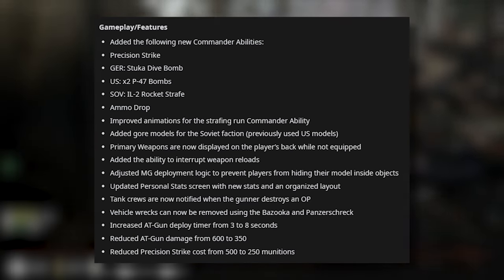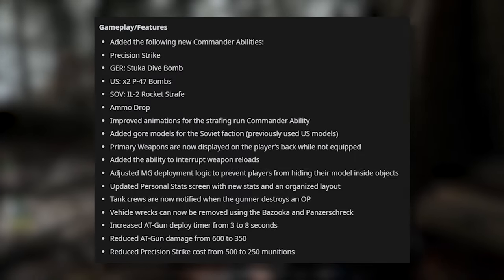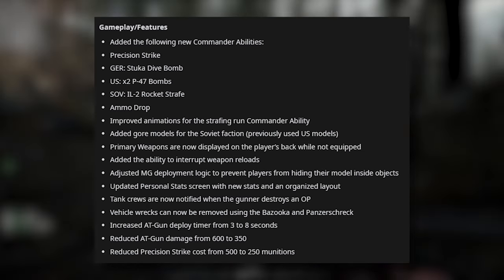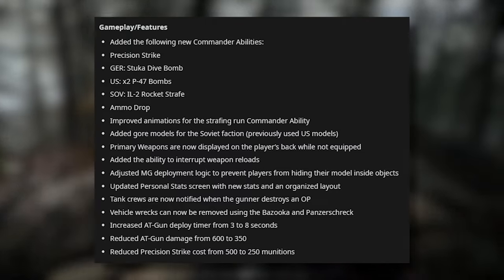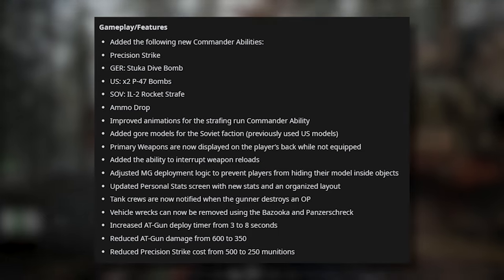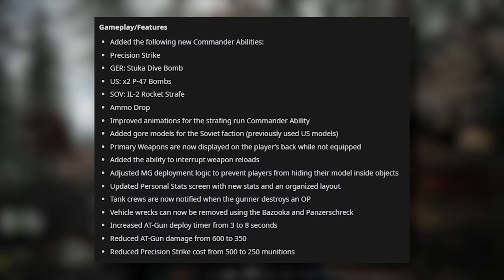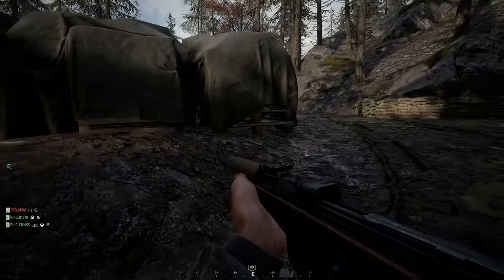Added the following new commander abilities — Precision Strike: for Germany they've added the Stuka dive bomb, for the US the x2 P-47 bombs, and for the Soviets the IL-2 rocket strafe. They've added the ammo drop, improved animations for the strafing run commander ability, added gore models for the Soviet faction where they previously used US models. Primary weapons are now displayed on the player's back while not equipped. Added the ability to interrupt weapon reloads, adjusted MG deployment logic to prevent players from hiding their model inside objects, updated personal stats screen with new stats and an organised layout. Tank crews are now notified when the gunner destroys an OP, vehicle wrecks can now be removed using the bazooka and Panzerschreck. Increased AT gun timer from 3 to 8 seconds, reduced AT gun damage from 600 to 350, and reduced the precision strike cost from 500 to 250 munitions.